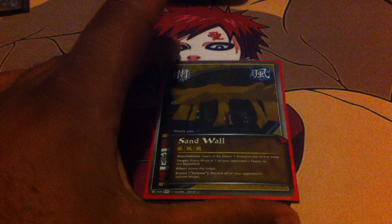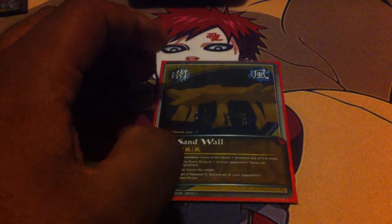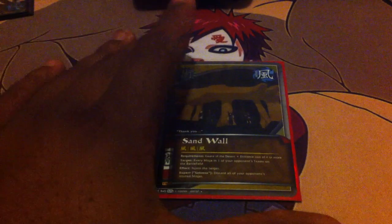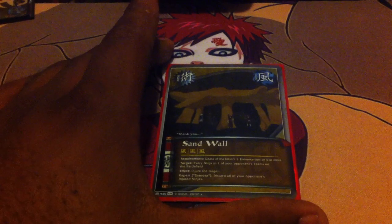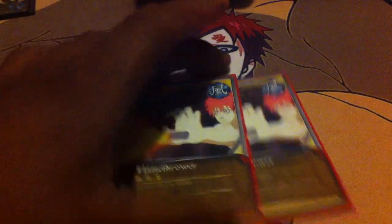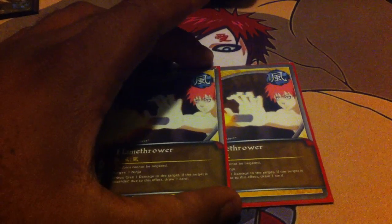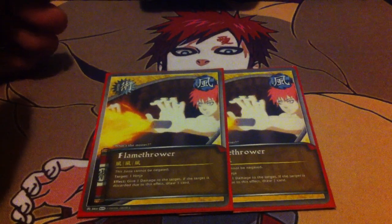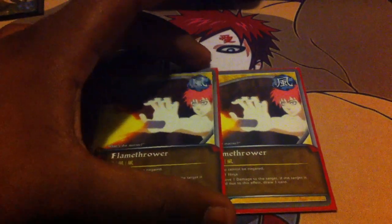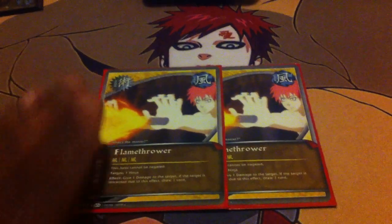One Sand Wall — same thing, but the only difference is they have to be on the battlefield. What I like to do is always go Sand Wall first, then Sand Tsunami, so you take out the team you're battling and the team that's not on the field — great combo. Next is two Flamethrowers. In this deck you mostly injure rather than damage, and after you injure, they're still on the field and can possibly be healed with a Karin or Reanimation Jutsu. So if I need to finish the job, I'll go with Flamethrowers.